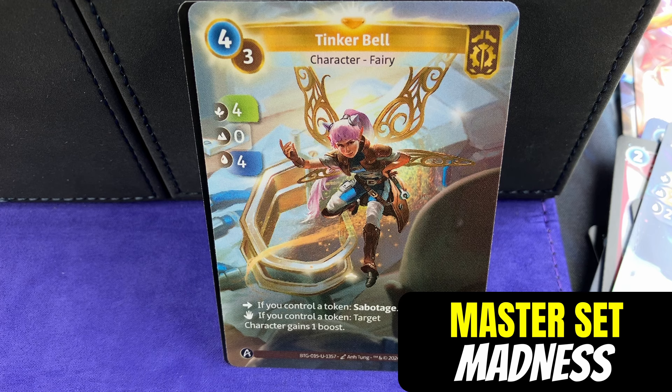Our very first unique card in the opening - it is Tinkerbell. This Tinkerbell is unique; there are no other copies of this Tinkerbell in the world with these exact stats. You never really know what your opponent is going to have in their deck because they might have cards that are just totally different. I love the chaos and excitement. It costs four to play from your hand, three from the reserve. We've got two fours and a zero for trying to win your race. If you control a token, sabotage - you get to get rid of one of your opponent's cards in the reserve. And if you play it from your hand and control a token, target character gains one boost.